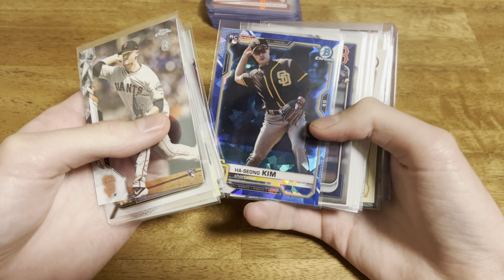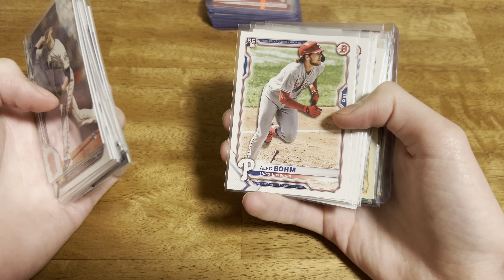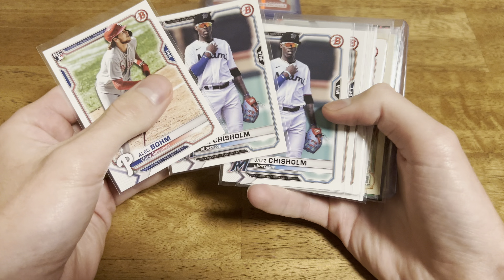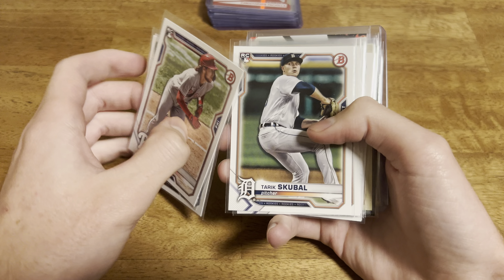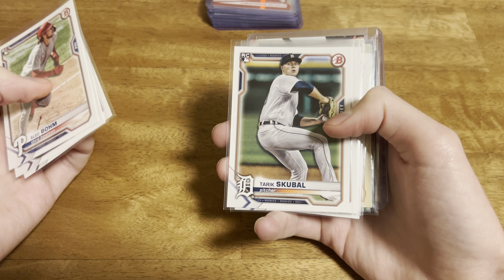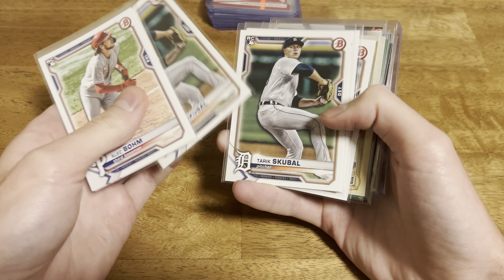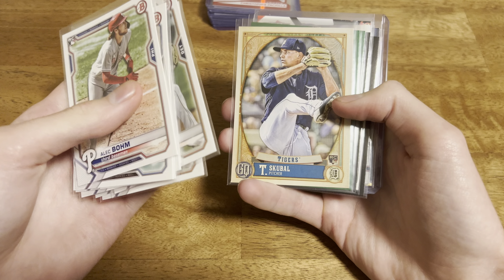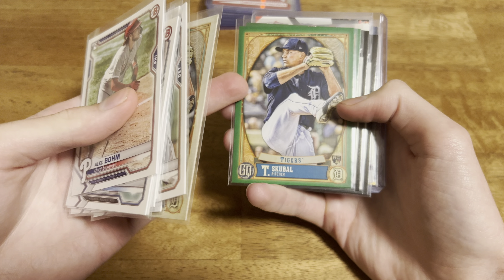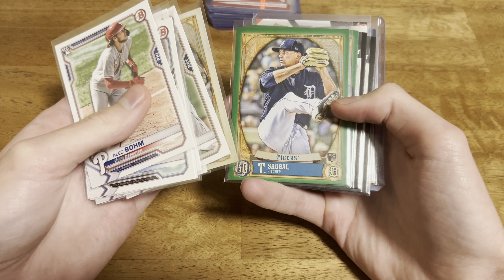Hasan Kim rookie, Bowman Chrome Sapphire. Kyle Teal first Bowman. And then some paper Bowman - Alec Bowman, a couple of Jazz Chisholm rookies. I think this guy's going to win the Cy Young this year - Tarik Skubal. So I stocked up on some of his: a couple Bowmans, a Gypsy Queen rookie, a Green Retail Gypsy Queen rookie. Thought that was a good pickup.